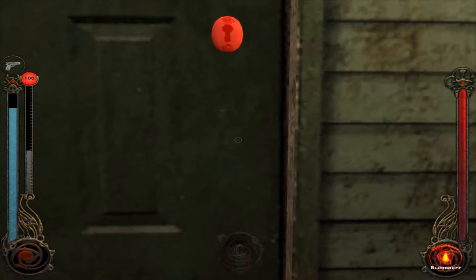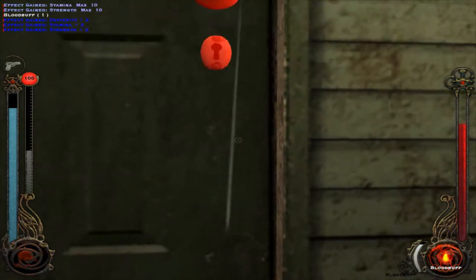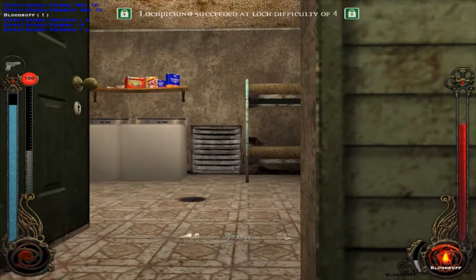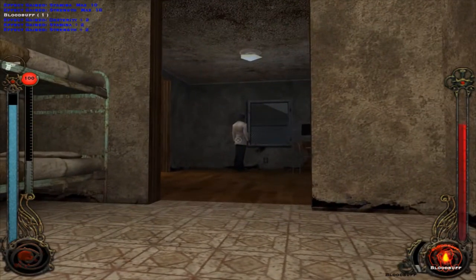Lockpick. Scale below difficulty of four. There's a blood buff it up. Success! We are now inside.